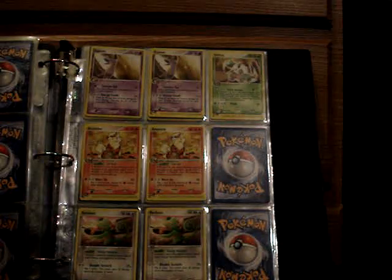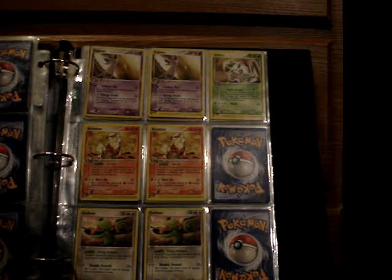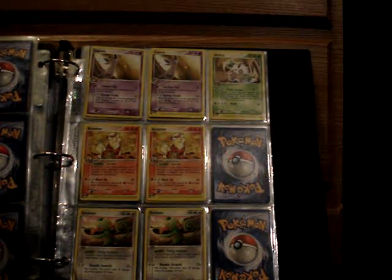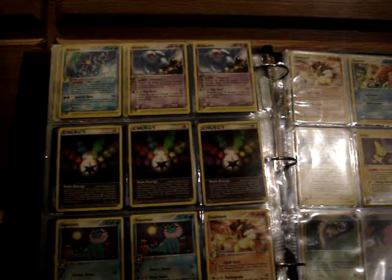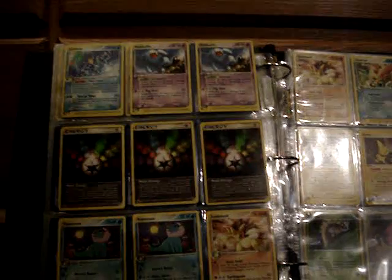Non-hollow rares from the Sandstorm series: two Espeon, Shiftry, two Arcanine, two Kecleon, Golduck, two Wobbuffet, three Multi-Energy, two Vaporeon, two Sandslash, two Omastar, and two Pichu.